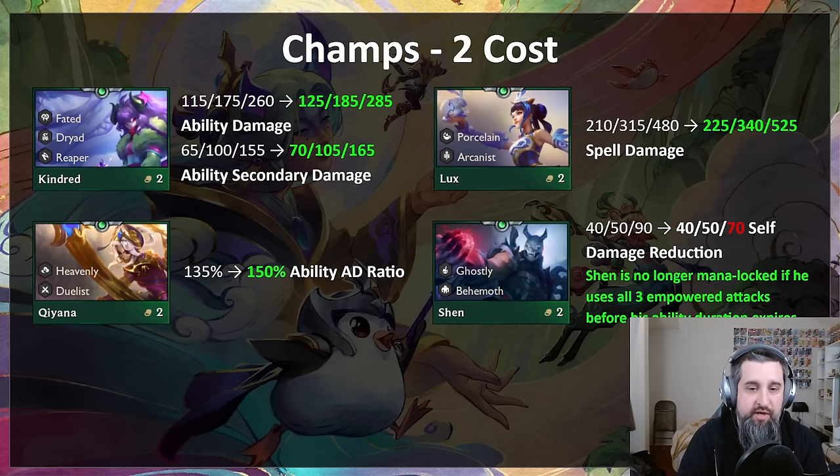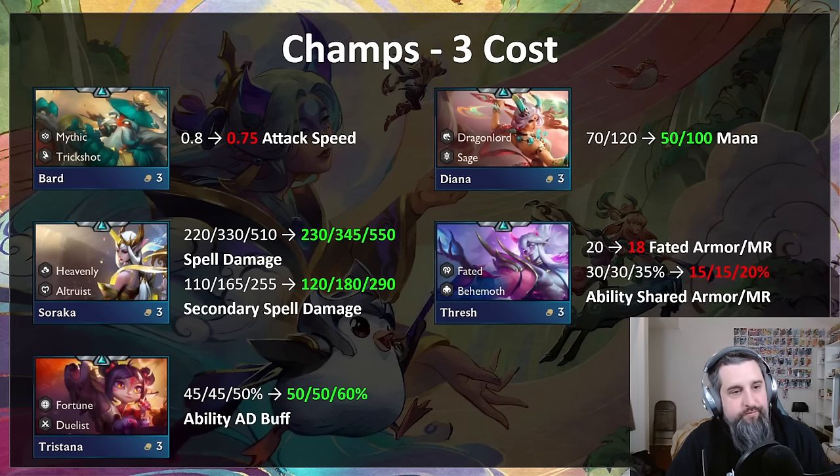Bard was definitely the low-elo stomper first week — ginsu gunblade Bard three dominated hard. Bard is getting his attack speed lowered, so he'll be weaker for sure. He might end up a little too weak — we'll see. I definitely don't expect Bard to be S tier.